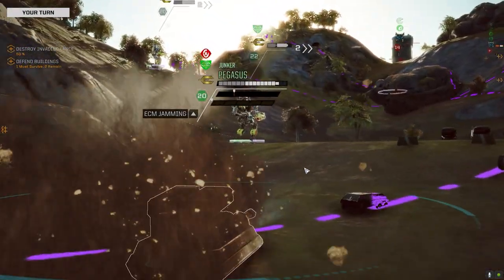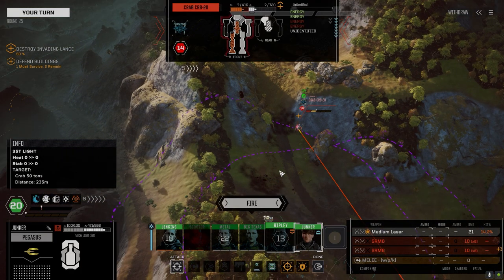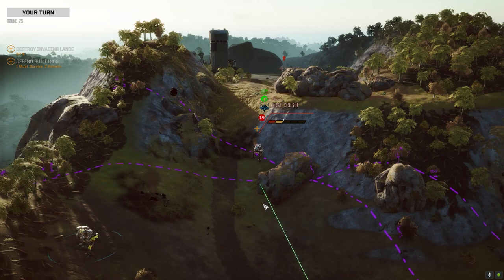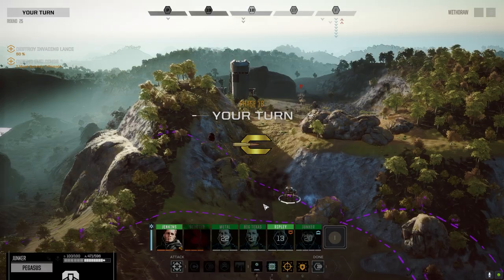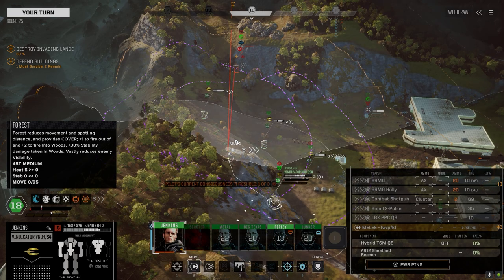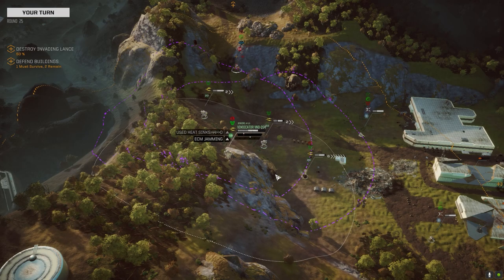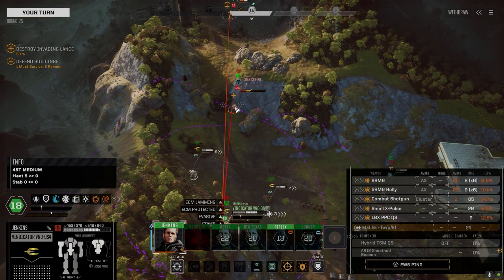The only thing I don't like about this is the lack of ammo — I think it was maybe the wrong choice for this mission. Although the plasma cannon wouldn't have been any better because it's an AOE weapon and we're trying to stop them from blowing up buildings. Alright Jenkins, let's just finish this guy up.